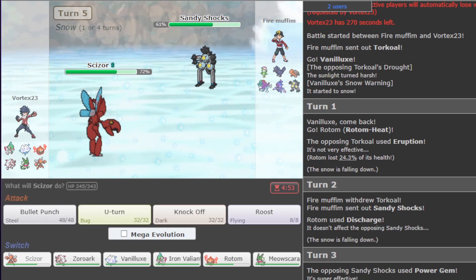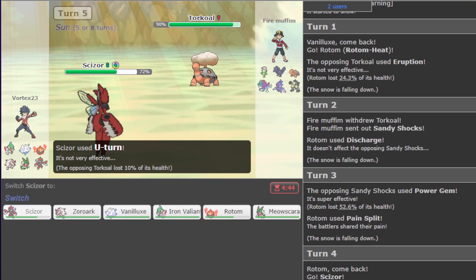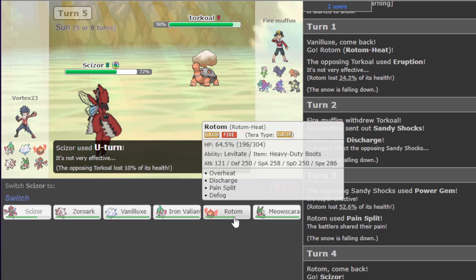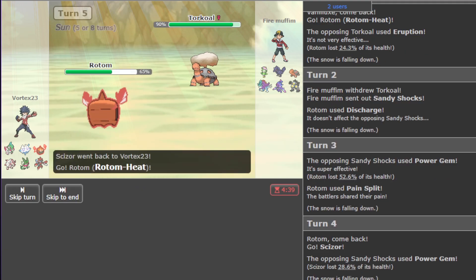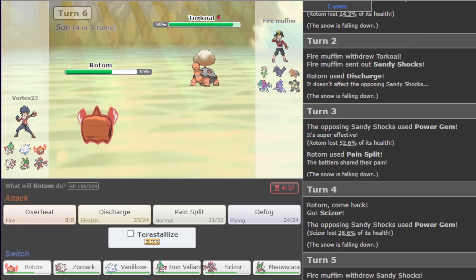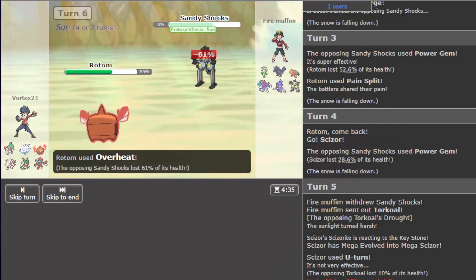Is that Choice? That damage is actually... it's not even Modest. Wow, it's not doing a lot — kind of shocking. We'll just U-turn out. How much does Specs Zoroark do to this? I have a chance to kill with Hyper Voice, but it's not a roll I want to take right now. I think I go Rotom-Heat. Overheat actually does more here in the sun than Discharge does, so we Overheat — and we connect! Sandy Shocks is down.